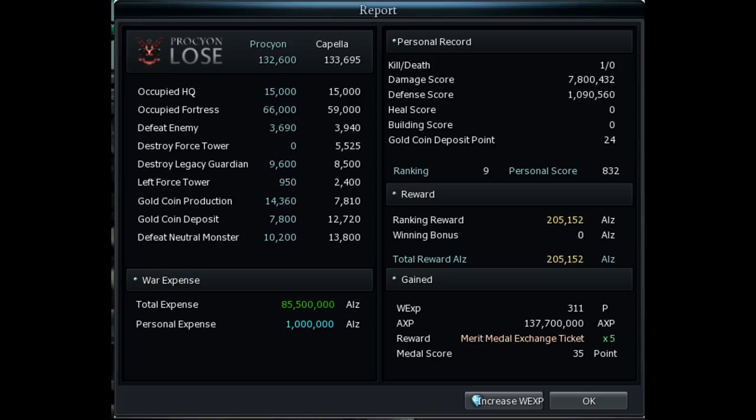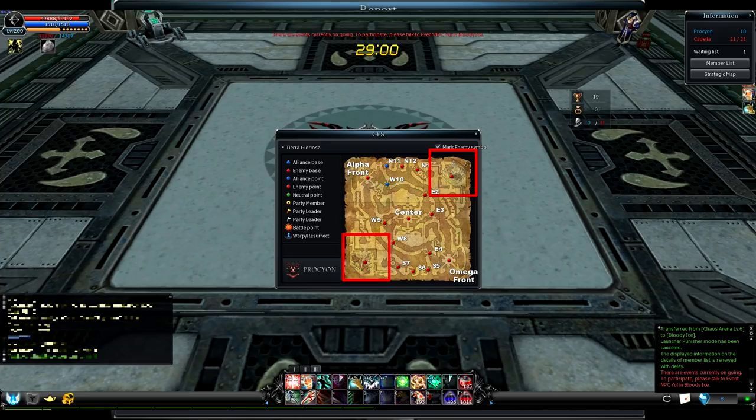First of all, 'Occupied HQ' means taking the points that we call bases. Both nations start with a base — the big one with the walls and plenty of tower building spots. Taking that gives your nation 5000 points, which is quite a lot, but that's quite obvious.